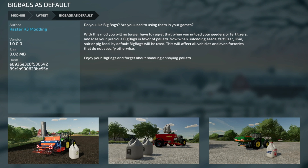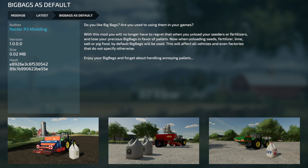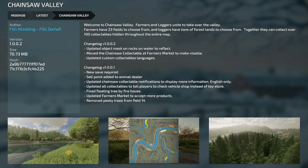Your last new mod for all platforms today is the Big Bags mod. By default, when unloading seeders and fertilizers, lime, salt, or pig food, big bags will be used instead of pallets — so you no longer lose those precious big bags. This affects all vehicles and even factories that don't specify otherwise. Enjoy your big bags and forget about handling annoying pallets. We also have nine mod updates for all platforms.